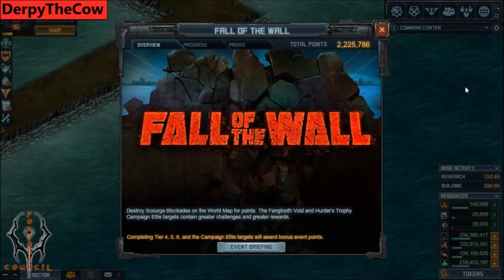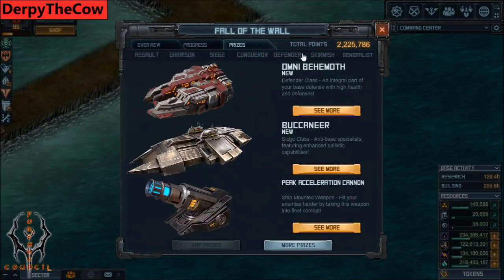Hey everyone, Derby here, and I'm going to be going through the vault raid prizes and stuff that I think are good and what you should get. Share this with anyone you think is going to participate in this raid, especially lower level players who are going to be interested in doing any PvE stuff for the next year or month. Getting right into it, I'm going to go over all the hull classes first, and then go over all the general components and weapons.